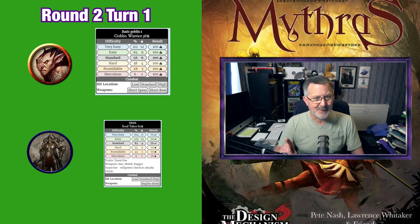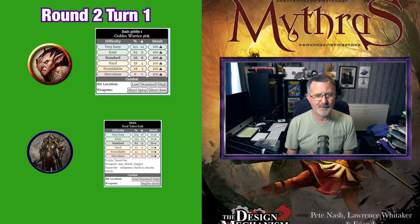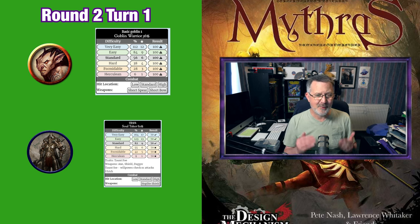Time for Ulrich to grin now. Because the goblin has fumbled and Ulrich was successful, Ulrich actually has two levels of success which means he can apply two specials to his roll.